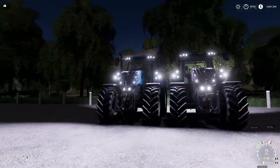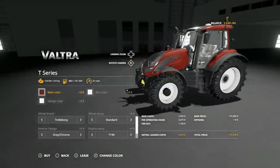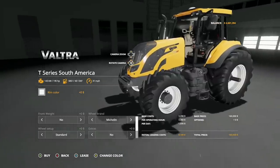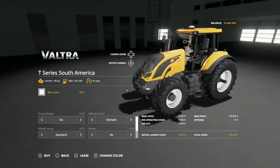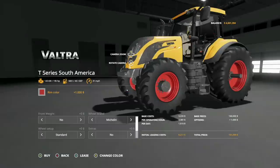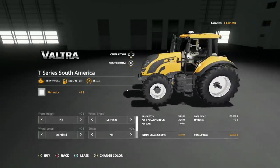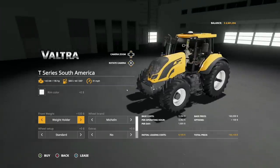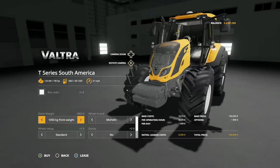Next new mod for all platforms today is the Valtra T-Series CVT South America. We did get another T-Series yesterday, but today we get the South American version - beautiful tractor. 195 horsepower, 500 liters of fuel, 31 miles per hour max speed. Rim colors are every color in the rainbow. Front weights: no front weight, a weight holder, a 1050 kilogram front weight - you do not have the option for a front three-point.